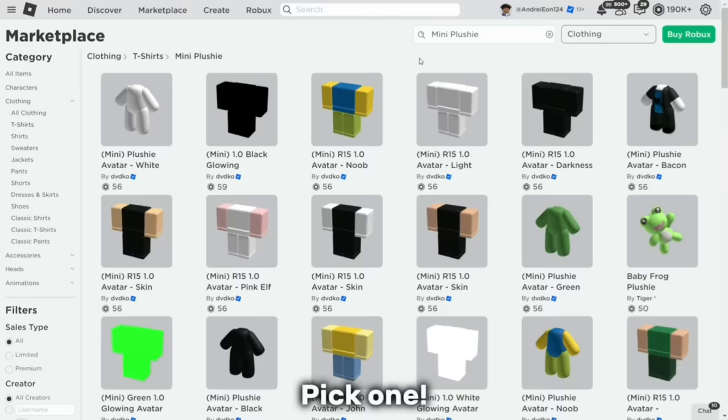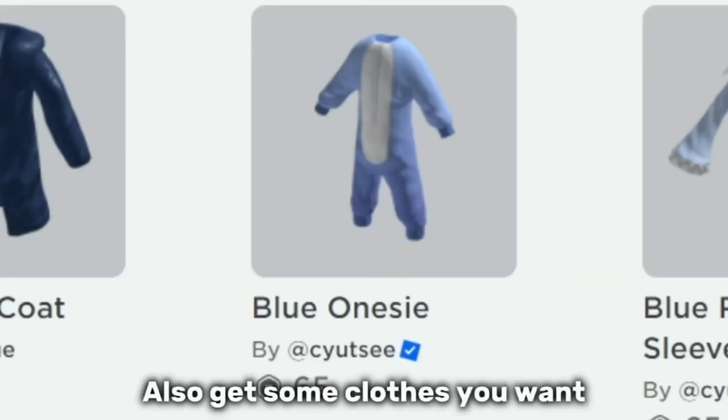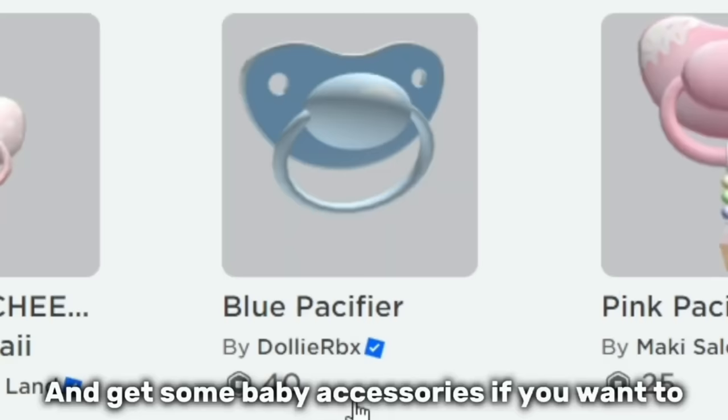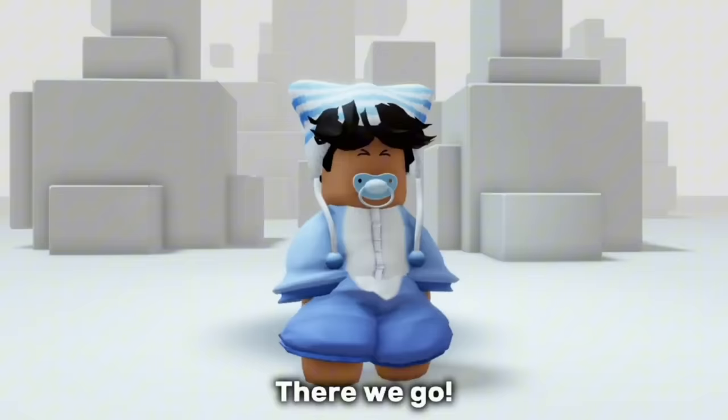Your body should look like this. Now get this item — pick one. Also get some clothes you want. And get some baby accessories if you want to. There we go, look how cute I am!